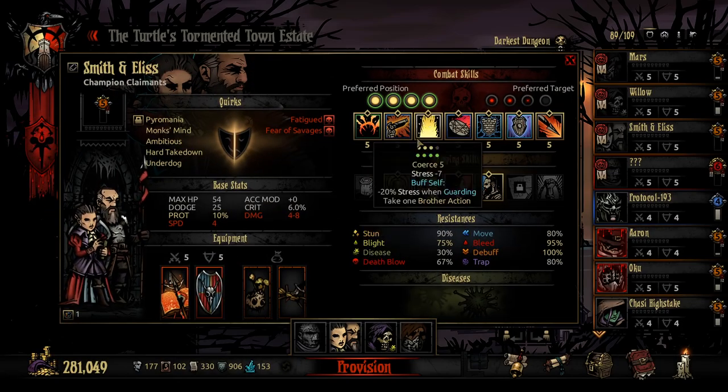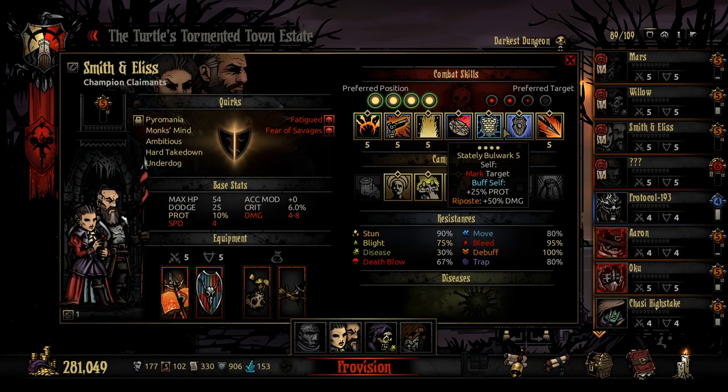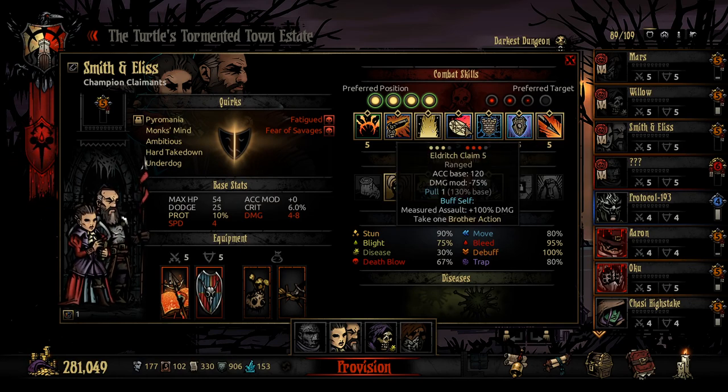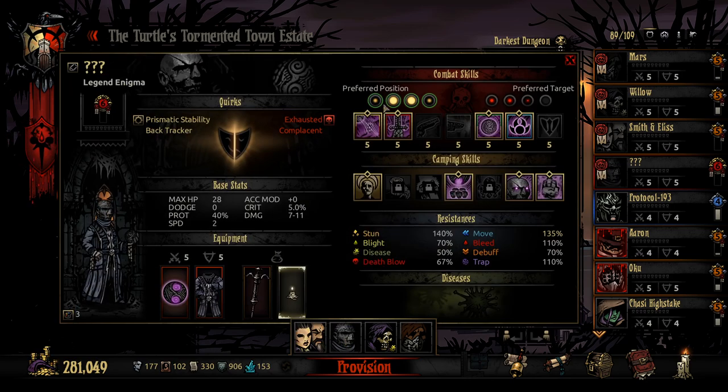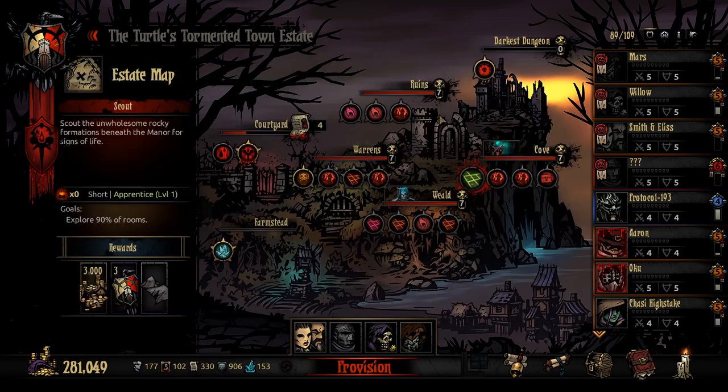We might have to switch a few things around. I've just noticed the Claimants can actually do a good amount from back in position 4. So I'm going to swap these two around because I think Enigma does better off in these two positions. Yeah, there you go. That works out quite well.